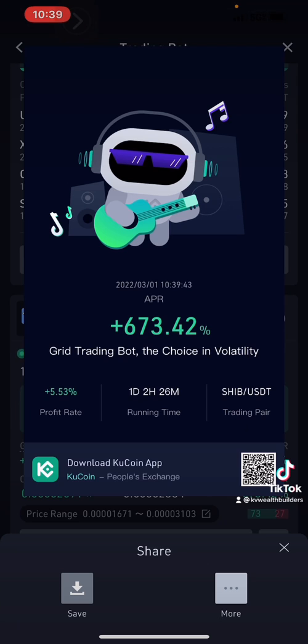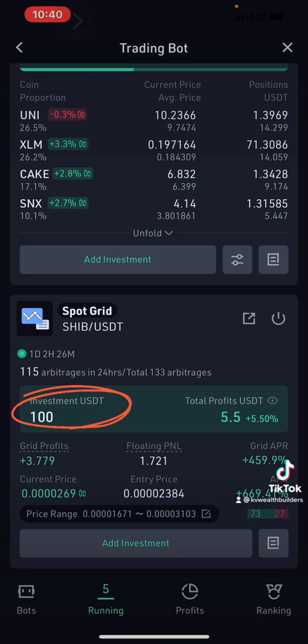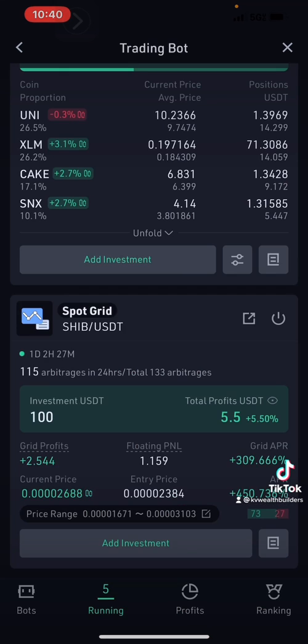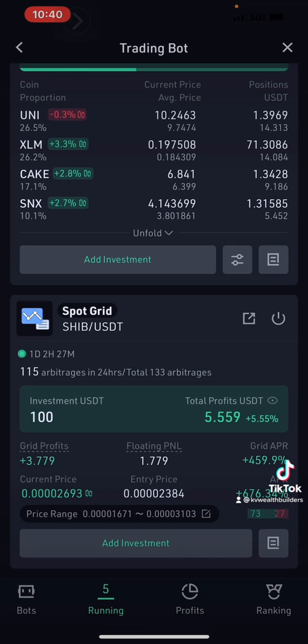These are the parameters I have up here — you can take a look at those if you want. It's been doing pretty good; like I said, five percent on my initial hundred dollar investment, so I'm going to end up closing this bot out, taking that five dollars. I'm going to put that back in and start a new one. Let's go over to the profits — you can see my realized profits so far is about seven dollars.